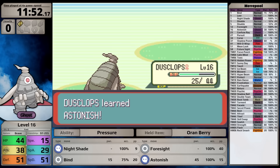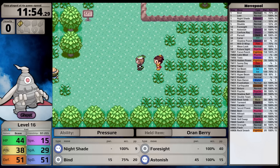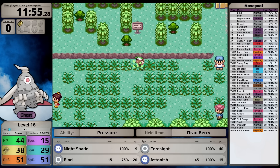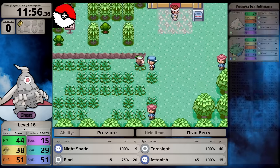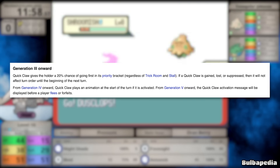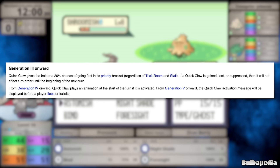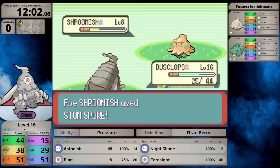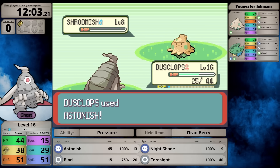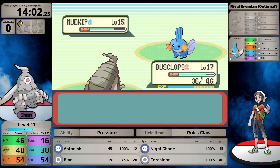I learn Astonish, a direct damage Ghost move with a 30% chance to flinch. To trigger the flinch I need to move first, and Dusclops has low speed, so the Quick Claw giving a 20% chance to move first is where that comes in. South of Rustboro, I fight the rival again for experience, really training for Watson - because Brawley next is going to be completely impotent as a Fighting-type specialist.